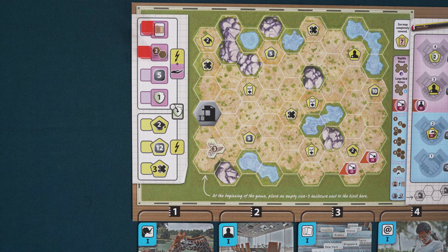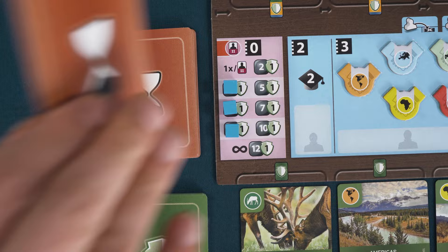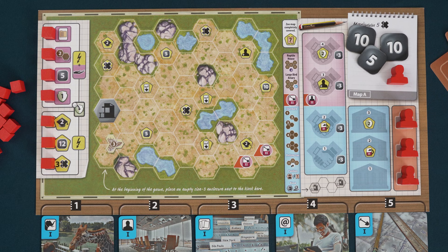Now, place seven tokens on each of the spaces along the left edge of your map. The rest of the tokens are kept nearby as a supply. Place one association worker on the notepad area of your zoo map and the remaining three workers on the three designated spaces below. Place 25 money on your notepad. Draw two final scoring cards and keep them secret. Every map has a special ability listed on the bottom. Map A's ability is to start the game with a size three enclosure here.